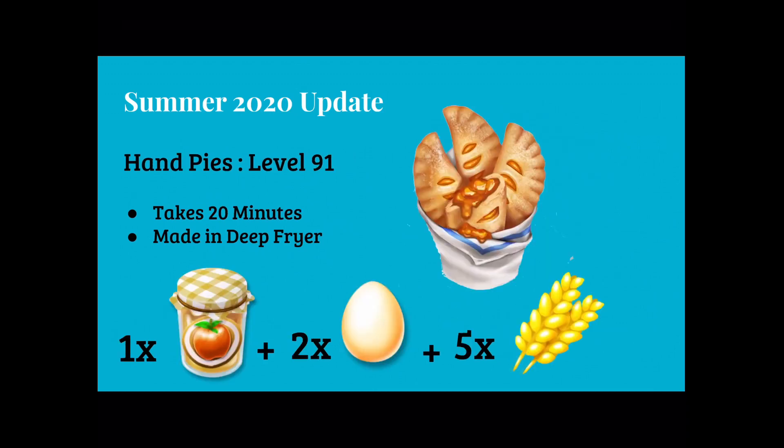Next are hand pies from level 91. They take 20 minutes in our deep fryer and are made with 1 apple jam, 2 eggs, and 5 wheat.